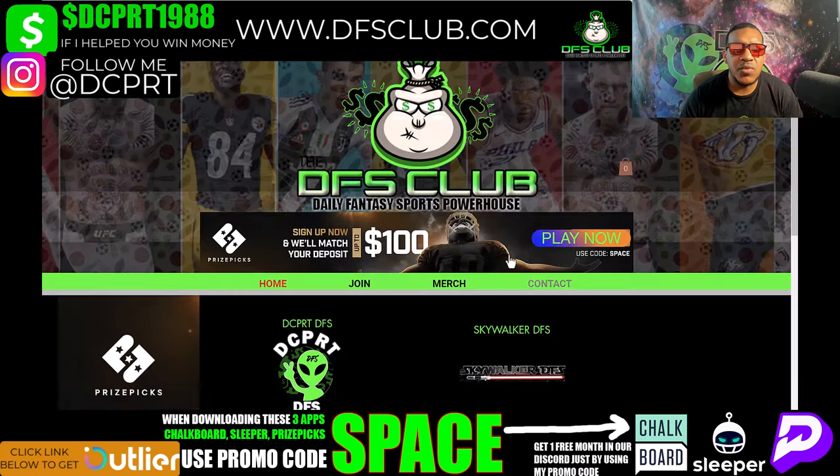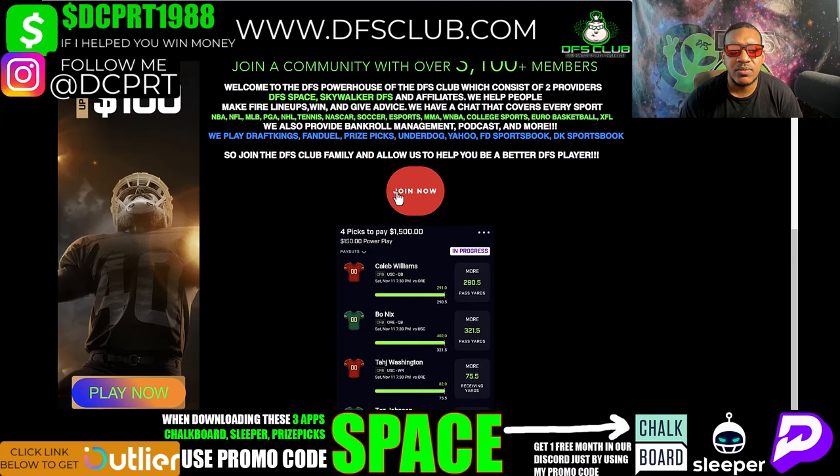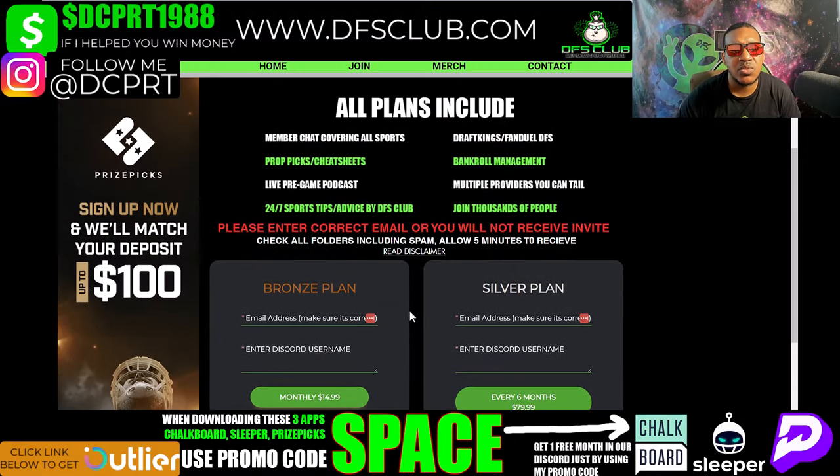If you want to join the winning team, go to DFSclub.com — a community with over 3,000 members. We've got Bronze, Silver, Gold plans and a three-day pass if you want to try us out. We help build props, you can play plays from my cheat sheet, and we do a live pre-game podcast every hour before games. We've got 24/7 tips and advice, DraftKings and FanDuel DFS, bankroll management, and over 10 people giving out props.